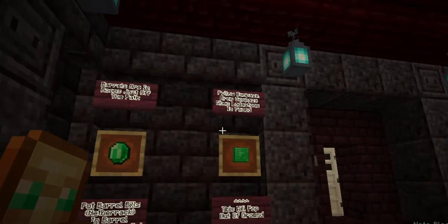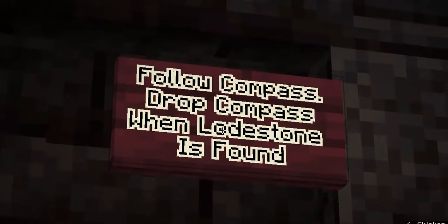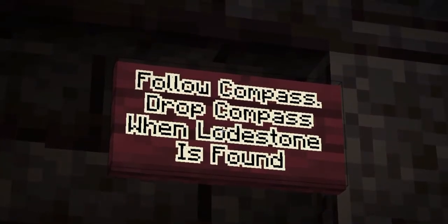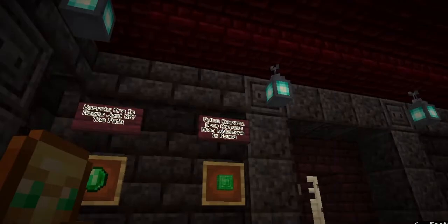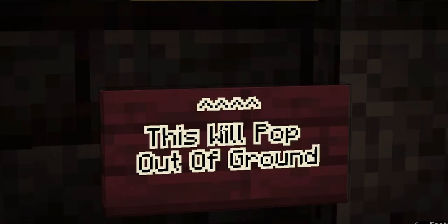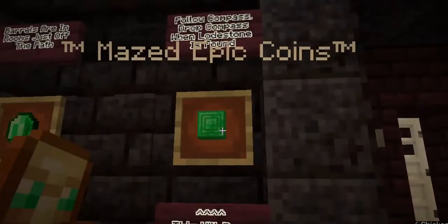The next most important thing: you will use your lodestone compass to lead you through the maze to a specific hidden area. When you do get to that area, you are going to drop your compass on the ground. A hopper will pick it up and it will produce a special emerald block that will pop out of the ground, which you will save till the very end.